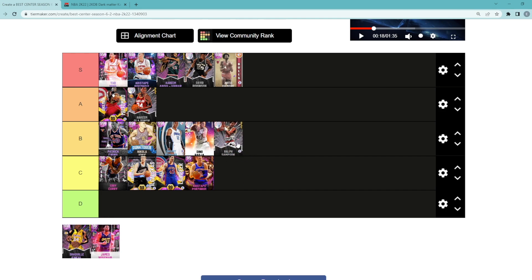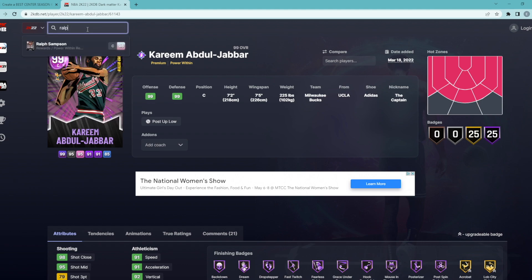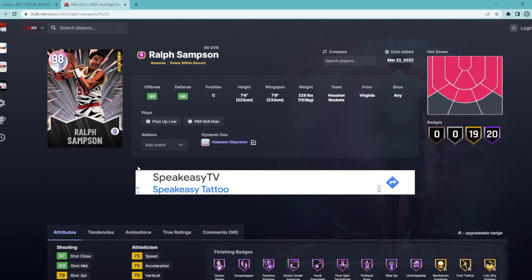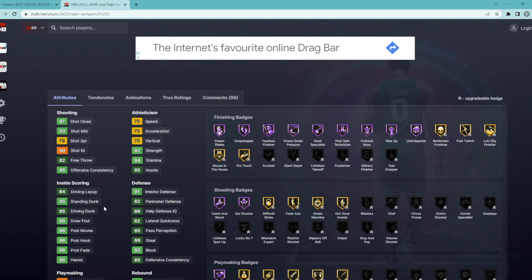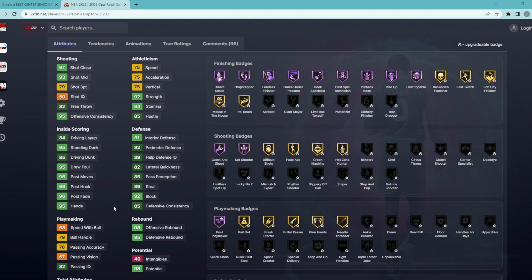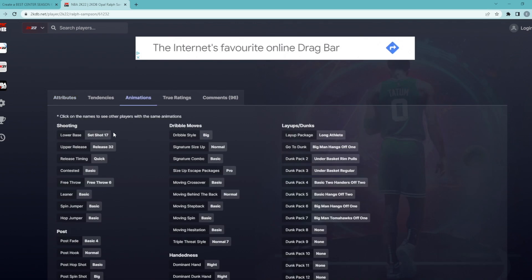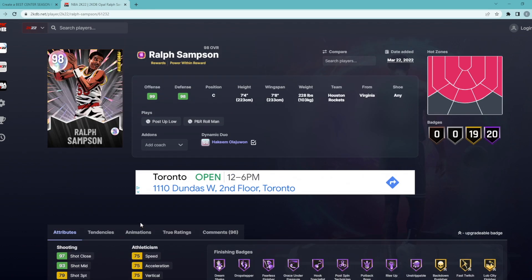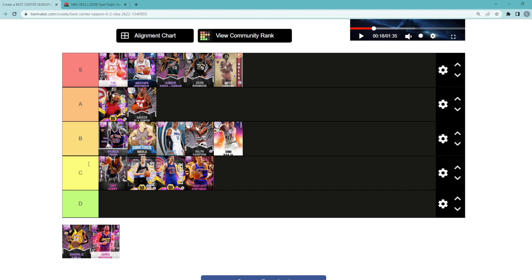Ralph Sampson — I think he's another B tier center, kind of on the same level as a guy like Dwight Howard. He's very similar to the Galaxy Opal Yao Ming. I've always said that the Galaxy Opal Yao Ming and the Galaxy Opal Ralph Sampson are two very similar centers. He's 7'4 with a 7'8 wingspan. He's super tall, going to be able to mash on the offensive end, and he's going to give you some really good defense because of his height and wingspan. I feel like his jump shot is super baited in my opinion. Not the fastest card, can't really handle the ball. But if you need a tall center to play some defense, grab rebounds, and mash on the offensive end, I do think Ralph Sampson is still a pretty good center.